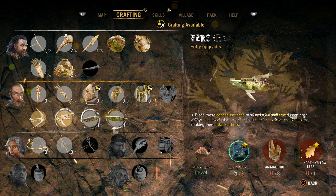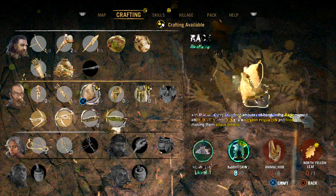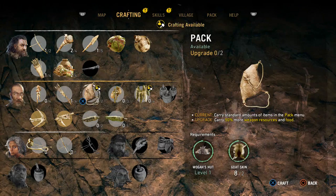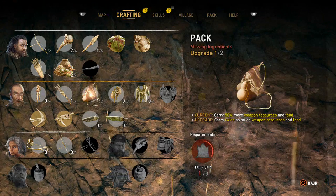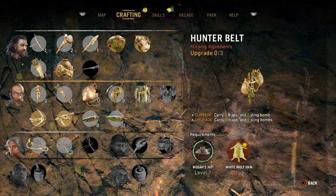Any more animal hide, just in general — animal hide. Carry 50% more weapon resources and food. What? Yeah, twice as much weapon resources and food — that's boss. Tapirs are pretty easy to find and kill, they're marked on the map, so.